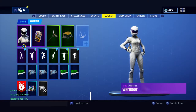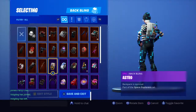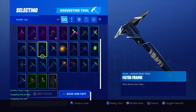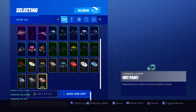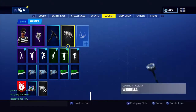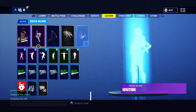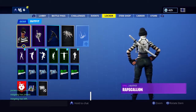Then we have the Rapscallion, Ignition, Faded Frame, and the Webbrella. I used two of these gliders for the Ace, but these are just black and white combos, so this looks really well together. Just a really good combo.